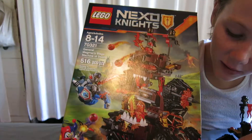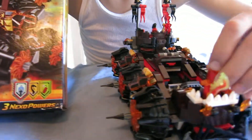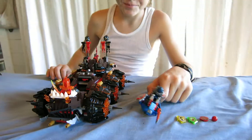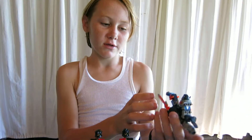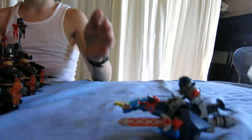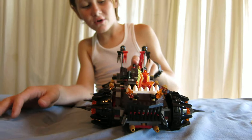It comes with three characters and three Nexo powers. This is Clay's — I forgot what they call these, I think it's like robo-horses — but you can attach the shield and sword. Basically, it's a small vehicle for Clay to battle with. Here's General Magmar in the back.